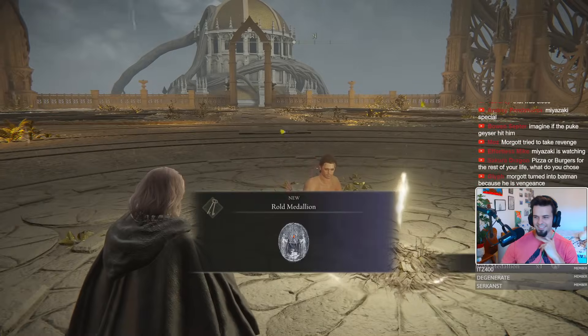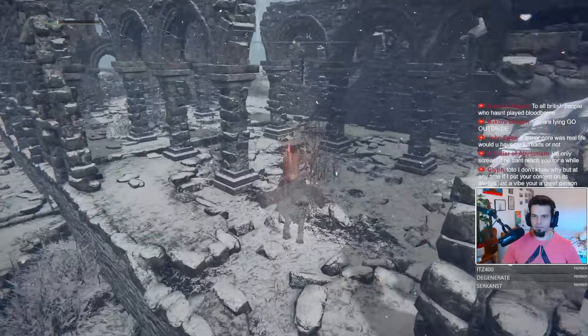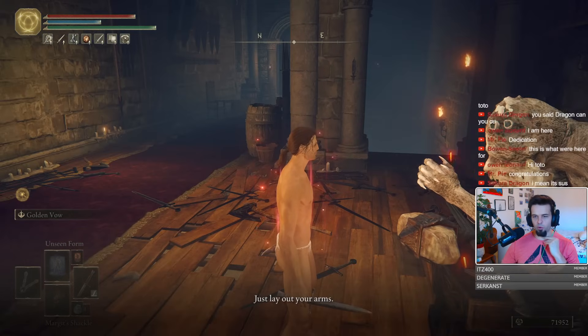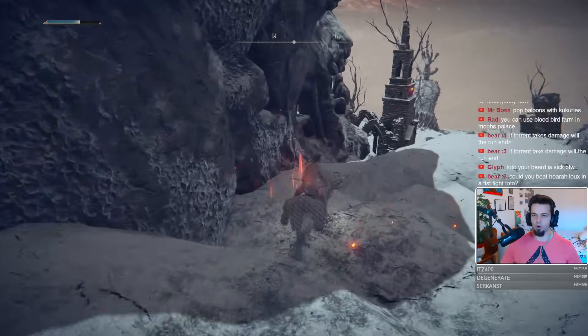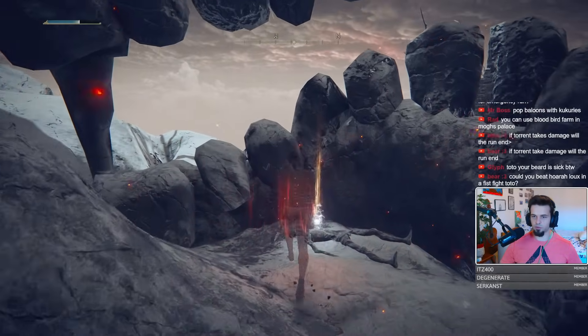Morgott done. Melina, rolled medallion, and the Mountaintops — that is our next battle. Inside of the Zamor Ruins, we can now collect the Smithing Stone Bell Bearing 3, which will allow us to upgrade these bad boys all the way up to plus 19 — or, you guessed it, even more damage. The only other important thing to pick up here is the Ancient Dragon Smithing Stone inside of a skull right outside of the Fire Giant's arena.